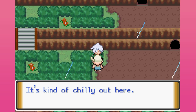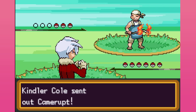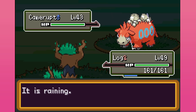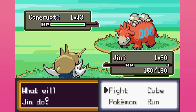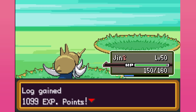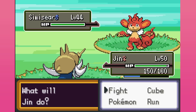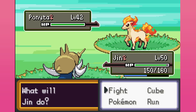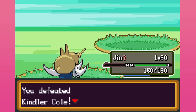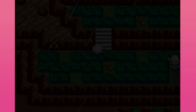Hey what's up dude? It's kind of chilly out here. Well it is raining and we're getting a little bit high. You got fire in your hand, you should be fine dude. Alright let's go Razor Shell — easy peasy. We're all level 50. You're a fire type trainer in the rain against my water type, you do not stand a chance.